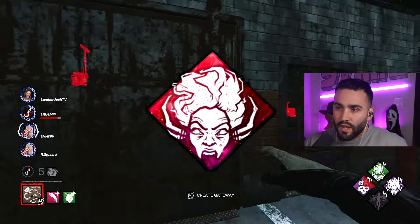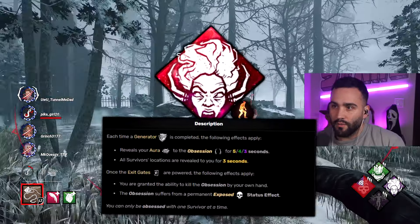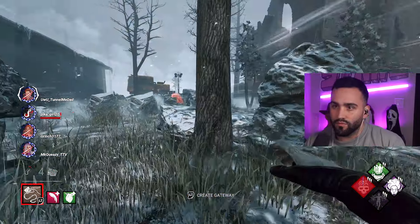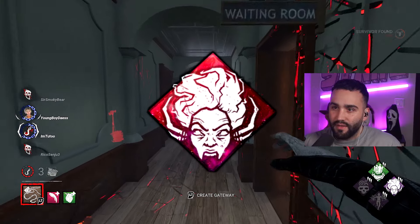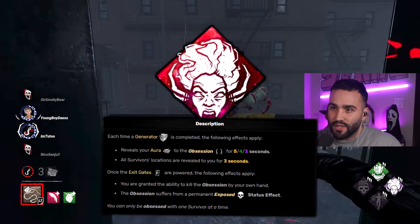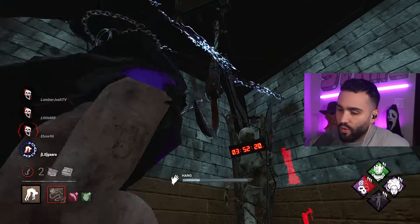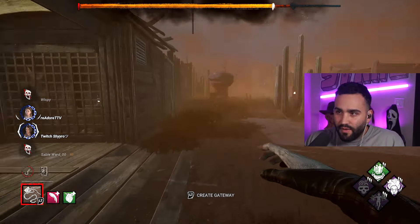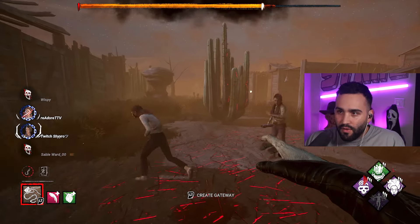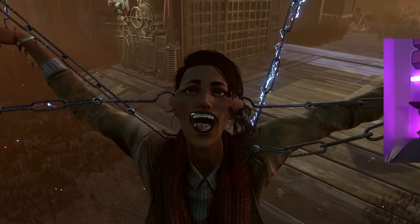The final perk is Rancor, and honestly you can use whatever perk you want here. Rancor shows you the locations of all survivors once a gen is complete, but with this build survivors will barely finish a single gen, so it got very little use — it's just nice insurance. Rancor also lets you mori the obsession once exit gates are powered, but you'll probably have everyone hooked at five gens. The only time I used it was when I let two nice survivors live at four gens because they offered me their items, and one returned the favor by refusing to leave and letting me mori them.